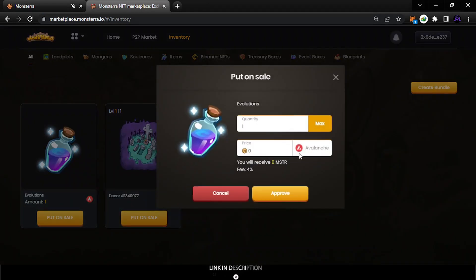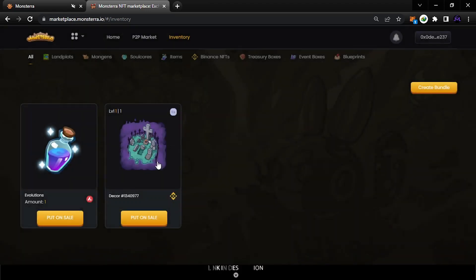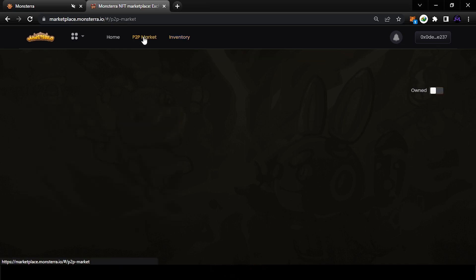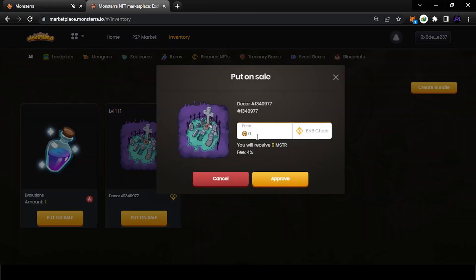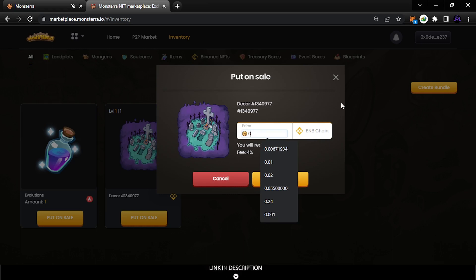It's better if you use OKX for lower fees. When you're ready to put an item up for sale, enter the price. But first, search the market to see what the current price is, so you can set a good price that will actually sell.